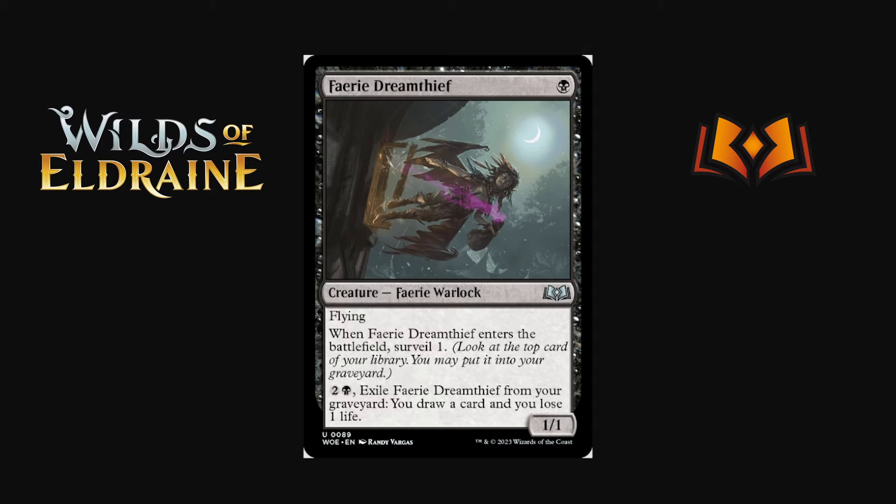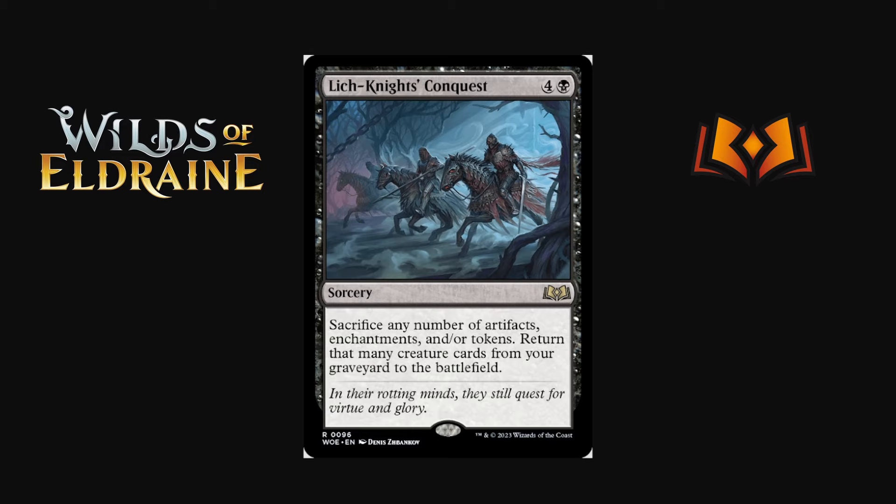Fairy Dream Thief is one black for a 1/1 with flying. When it enters the battlefield, surveil one. Then for one and a black you can exile Fairy Dream Thief from your graveyard to draw a card and lose one life. If there's a fairies-matter deck this is really solid — flying with surveil one is decent, and the graveyard ability to draw is a nice recurring effect. It all depends on whether there are enough good fairy payoffs in play.